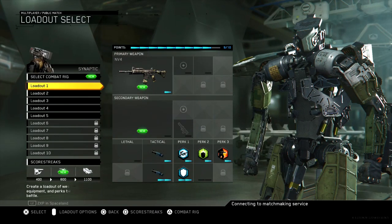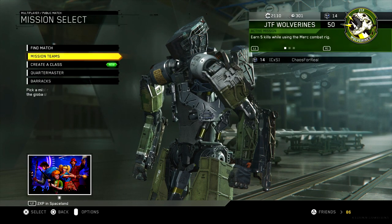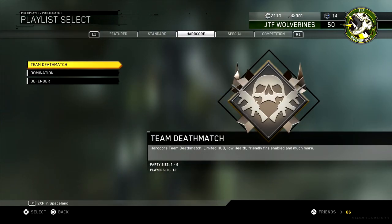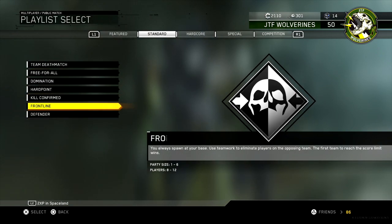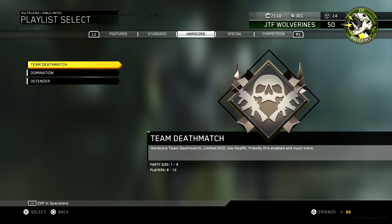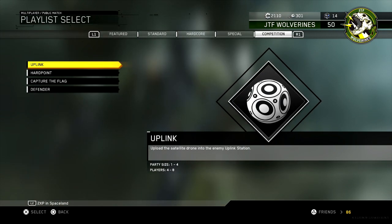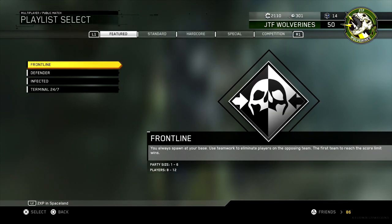The big thing is Search and Destroy is gone. When you go to find a match in standard, Search and Destroy is no longer on the playlist — it's not in hardcore, not in standard, not in competition. The reasoning is there's some kind of glitch with it. Charlie Intel reported that in round five or six it boots everybody back to the main menu.